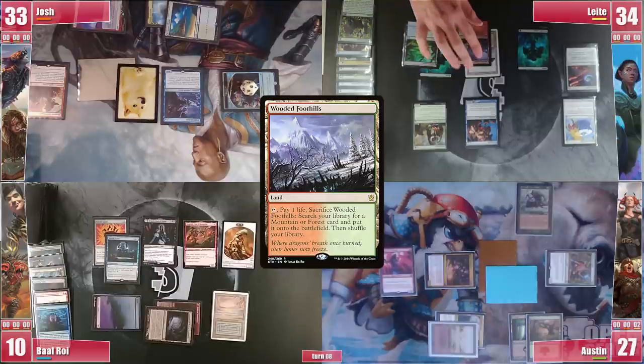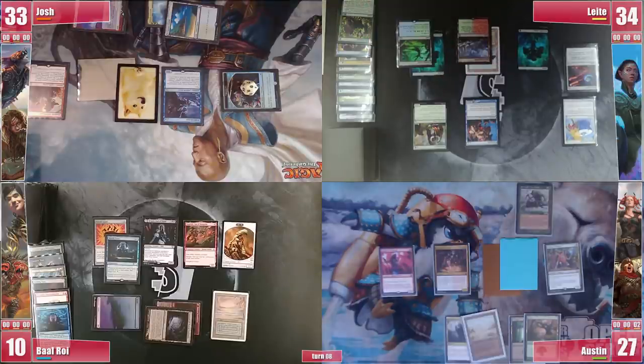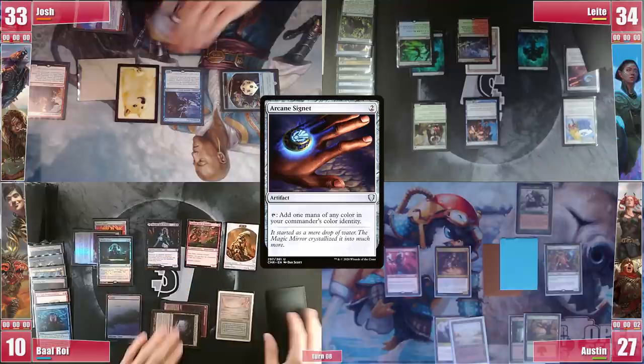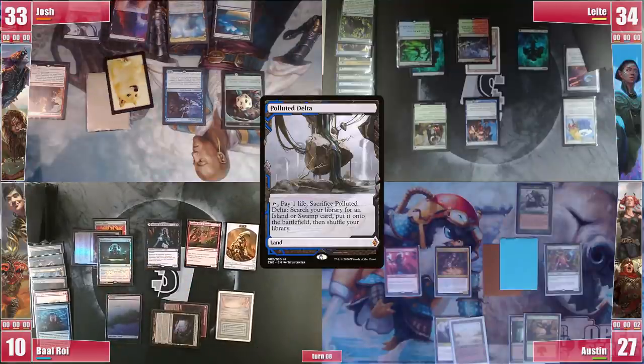Josh starts his turn with a Gamble for a Dualcaster Mage, discarding a Pact of Negation. He then casts Dockside Extortionist for 8 Tapped Treasures, getting a Tapped Myr in the process. He passes. Leite draws and plays a land, regretting that Genesis Chamber. Austin draws, looks at the weird board state, and passes. Baal draws and plays an Arcane Signet hoping the Ouphe will eventually leave the board. Josh draws and plays a Polluted Delta before passing.